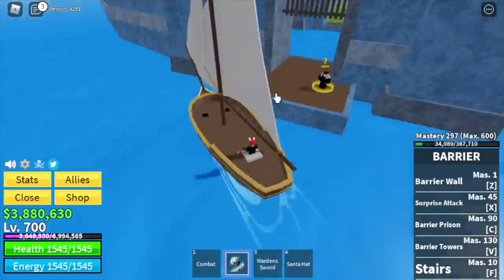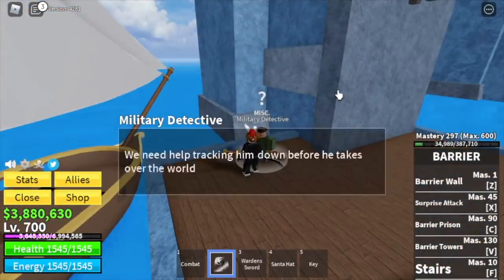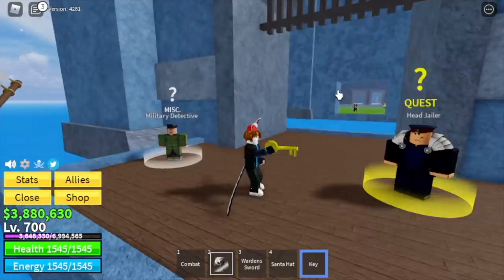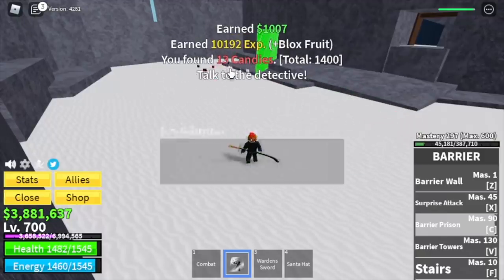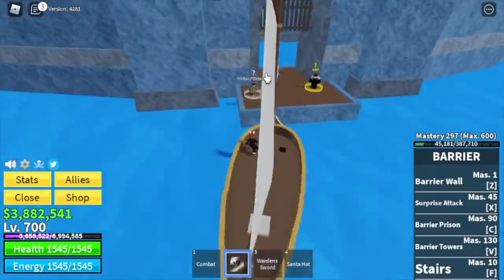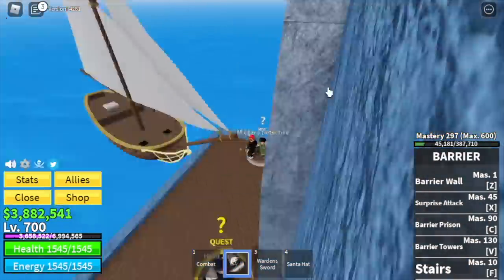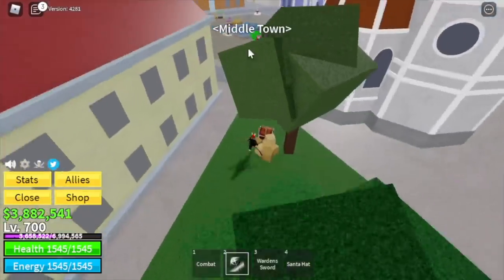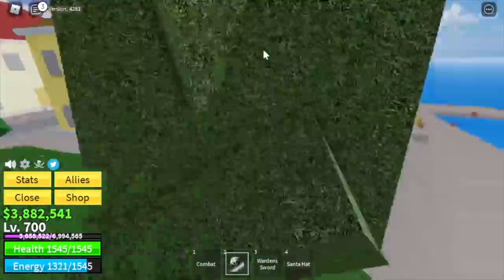Don't forget to do the military detective quest to go to the second sea. Get the key, go to the Frozen Village, defeat the Ice Admiral, and then go back to the prison. Talk to the military detective, and then you are now permitted to go to the middle town. Look for the experienced captain, and that's it — it will then send you to the second sea.